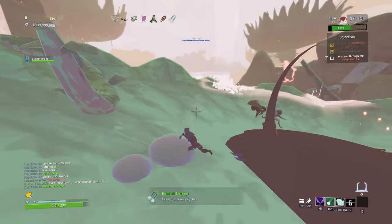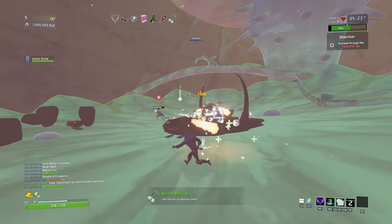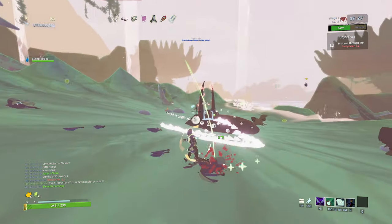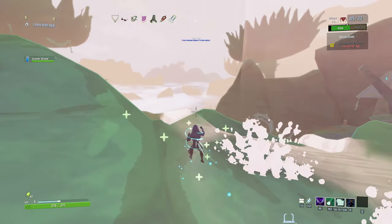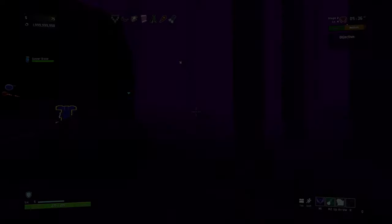And we get ourselves this, which is apply barrier on gaining bleed — other way around — gain barrier on applying bleed. Not bad. Straight to the next floor. Reasonably speedy first floor. Don't think I got a ton of chests on that floor, though — not a ton of items overall.